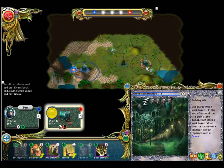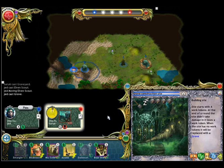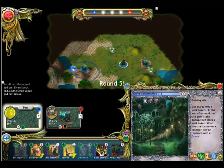This is how many work tokens the site has left. The next round you see that it has one less work token. Let's just pass a few rounds here so you can see the building complete.